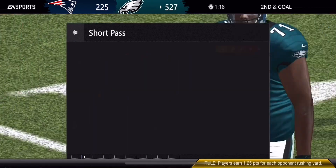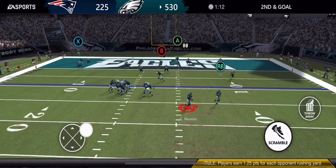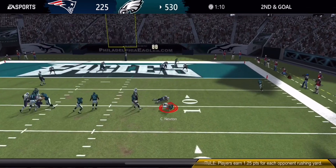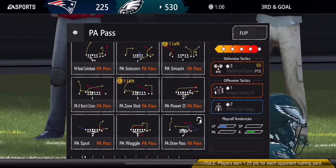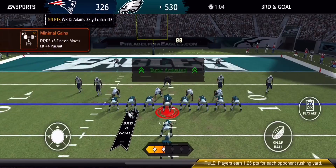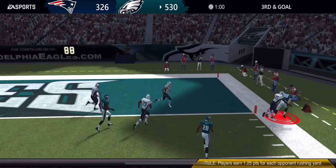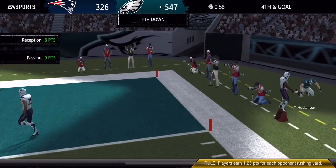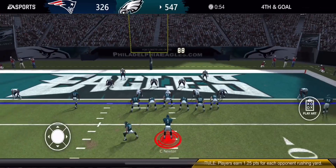Looking to hit Hawkinson on a drag — wow, he came out of nowhere. Some scrambling too — let's hit Hawkinson here, get in the end zone. Dang it. Okay, fourth down, let's just do a short thing and run it in again.